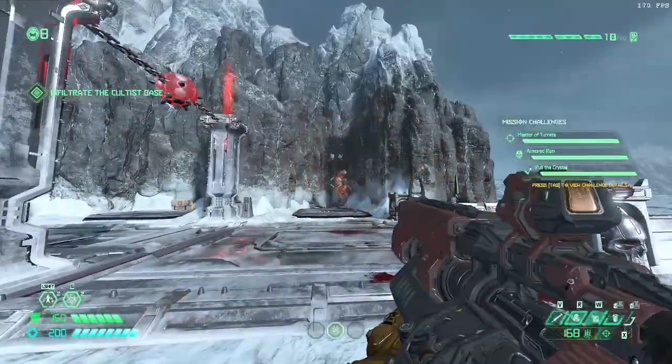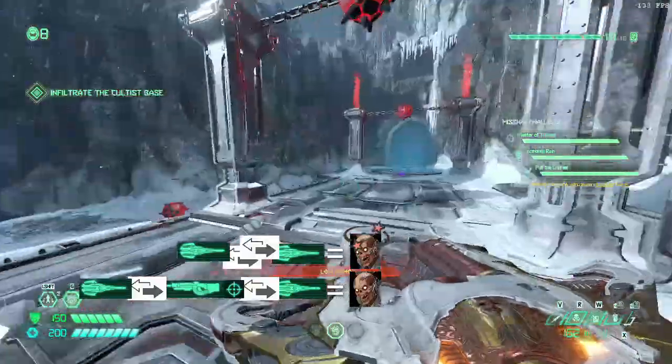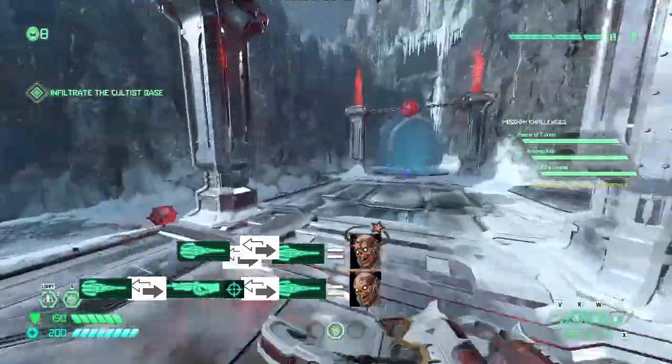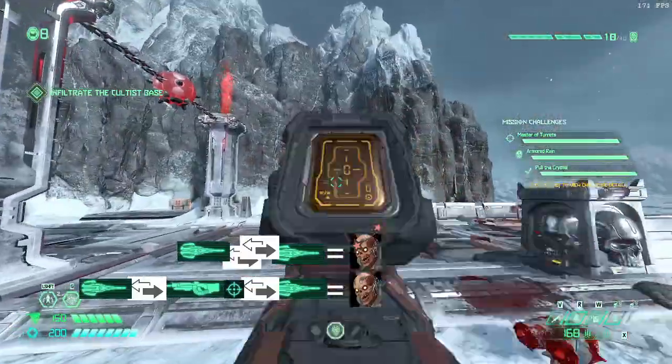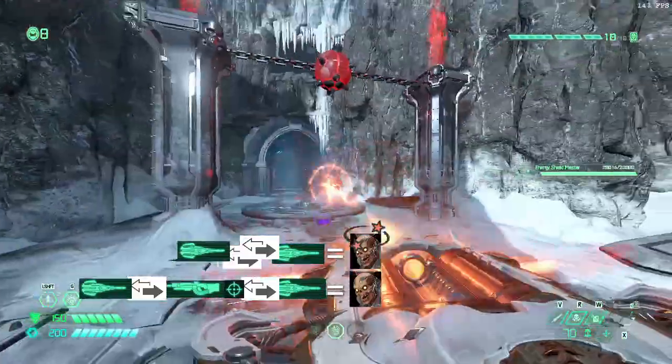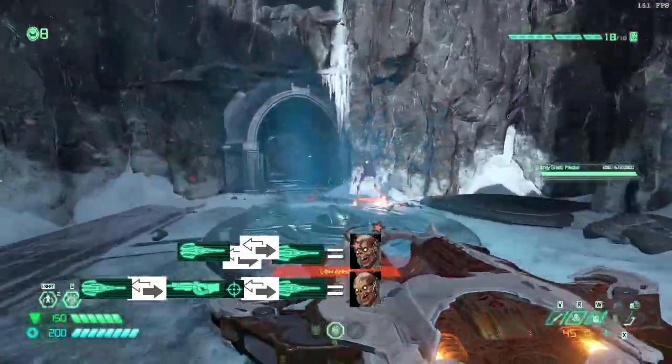Finally, when you're far from the Revenant and either don't have rockets or there's an obstacle you're afraid might block the Lock on Burst, you might use a ballista-precision bolt swap to kill the Revenant. Two ballista shots and one precision bolt should kill it, while two ballista shots and one precision bolt should stagger it.